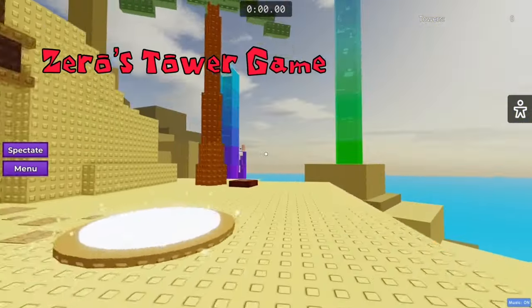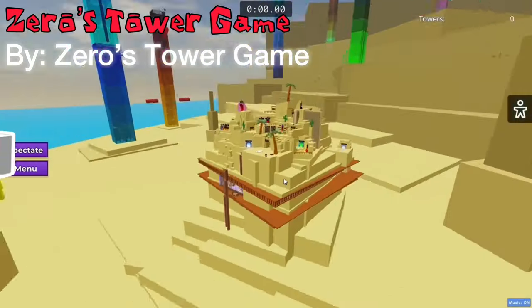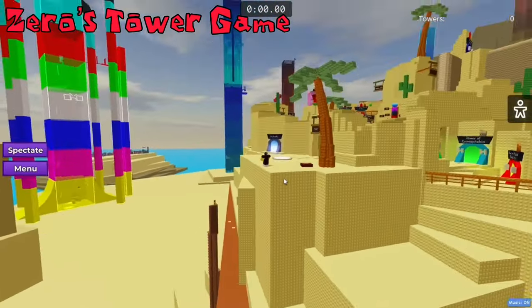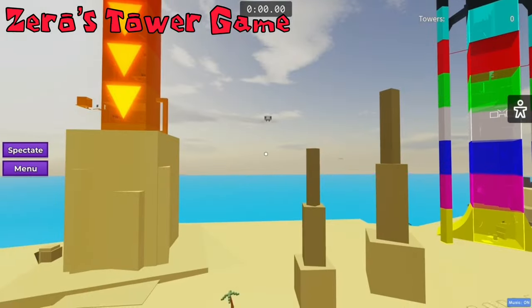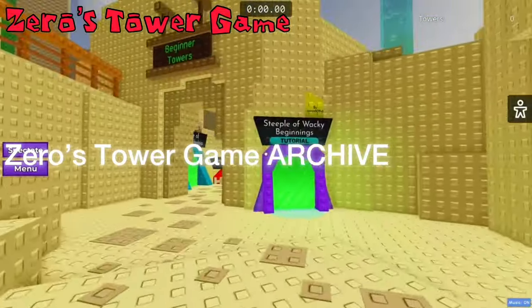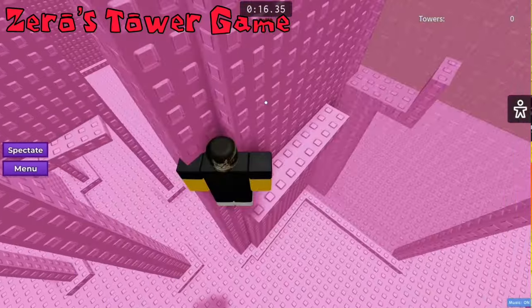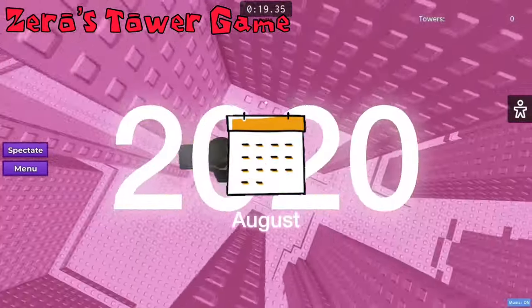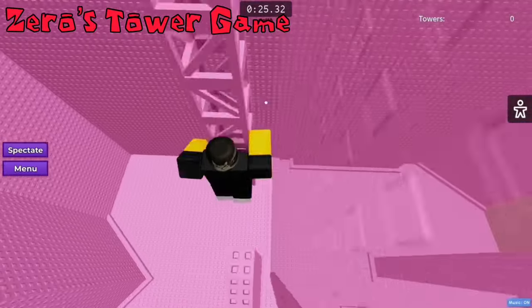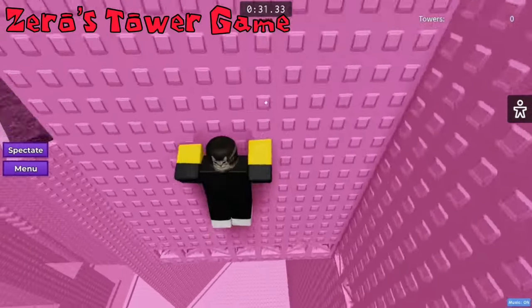Zero's Tower Game is a game with the primary tower type being Towers. The group is listed under the same name, however the group and game are created by Zero Caleb. The group has other games that are extensions of Zero's Tower Game. There is another game they own in the obscure Layer 7 of the iceberg called Zero's Tower Game Archive, which only has 6 floors, whereas the new and updated Zero's Tower Game has 10 floors. The tower game was created at the start of August 2020 and is still gaining updates as recently as days ago. A large update that may not have been acknowledged is the complete overhaul of Sector 1, which can be viewed in the archive.